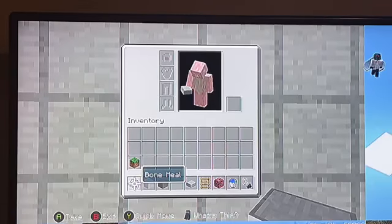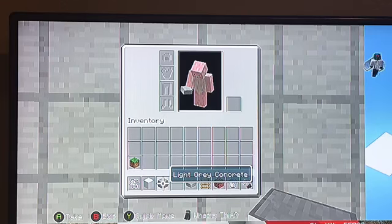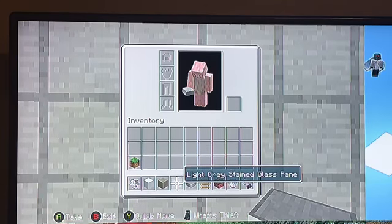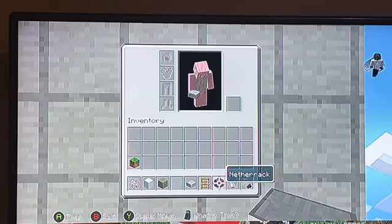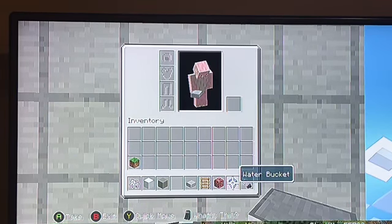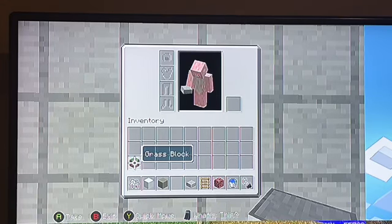What you'll need for this build: bone meal, white concrete, light gray concrete, light gray stained glass pane, stone slab, ladder, nether rack, water bucket, flint and steel, and a grass block. So get those materials now.